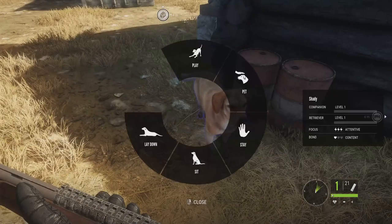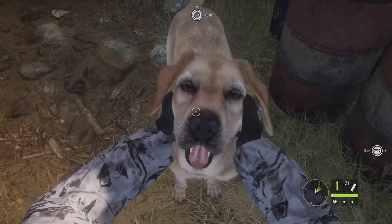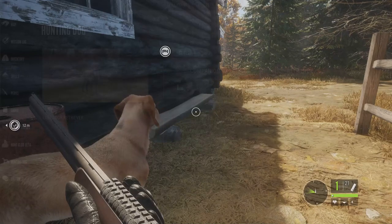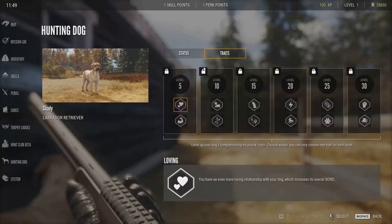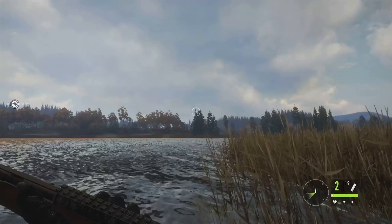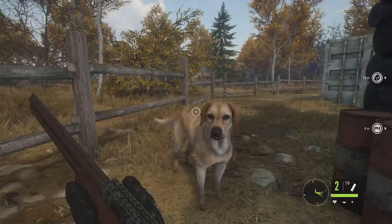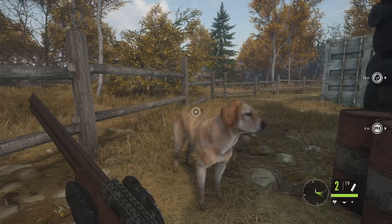Want to strengthen your bond with your pet? Just give them some love by petting, treating, or playing with them. It's a surefire way to grow that special connection and have lots of fun together. As you and your Labrador buddies spend more time together on hunting trips, you'll notice that it becomes better at what it does. When the day is done and you're ready to head back to the lodge, your trusty furry companion will be by your side, wagging its tail with pure happiness.